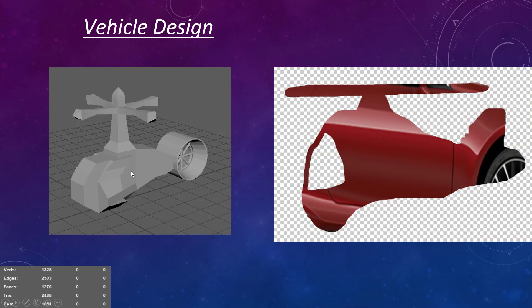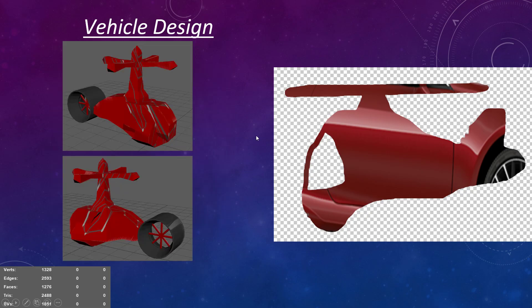Then we've got the vehicle design with the helicopter, which we were supposed to do for the concept art. However, I realized I didn't really do much with it, so I went along and textured it so it looked similar to the actual thing. You can see the resemblance.